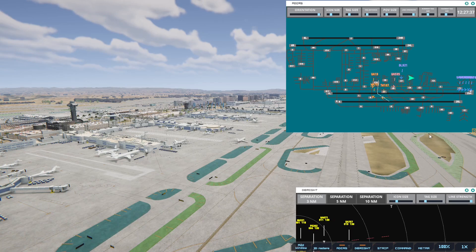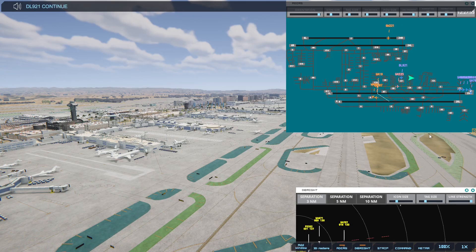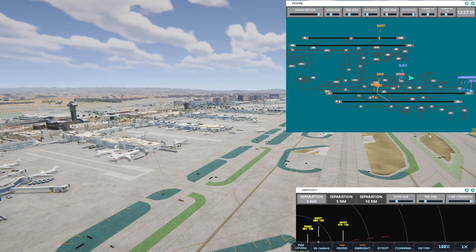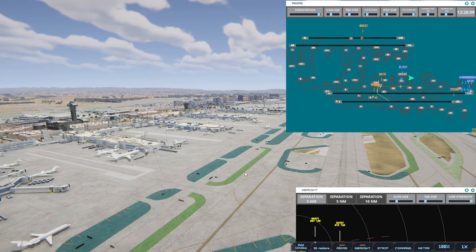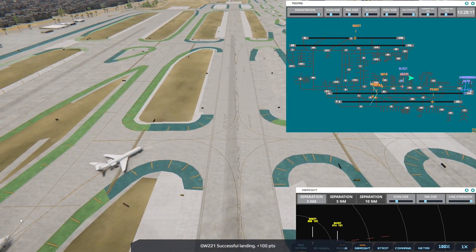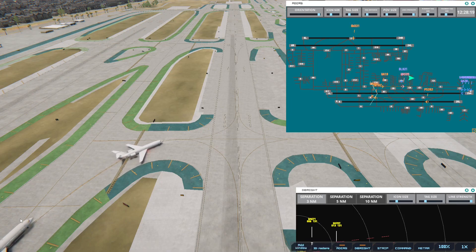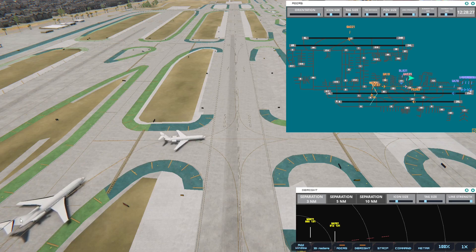Alright, that should get going. Delta 9021, continue taxi — because I want to get this one out before that one crosses. Western 701, cross runway 7 left. This might be a little close, but it's initiated now because the other one is rolling.